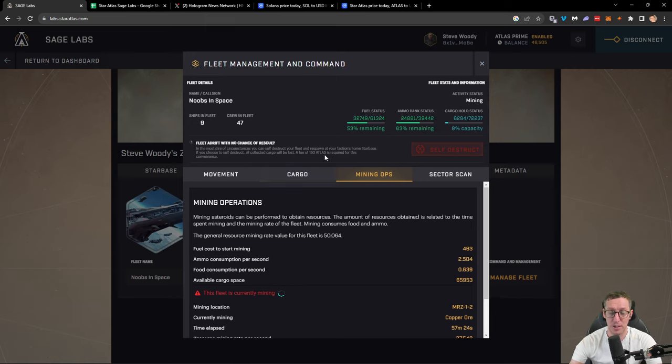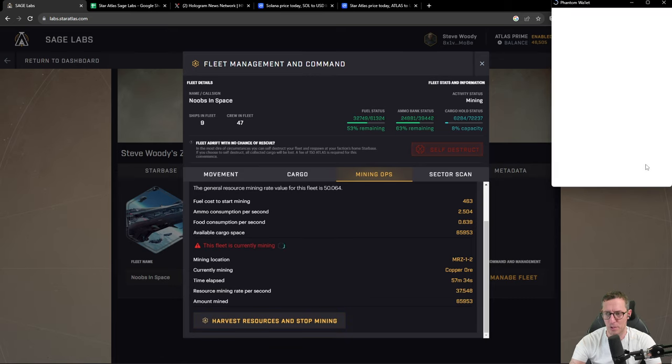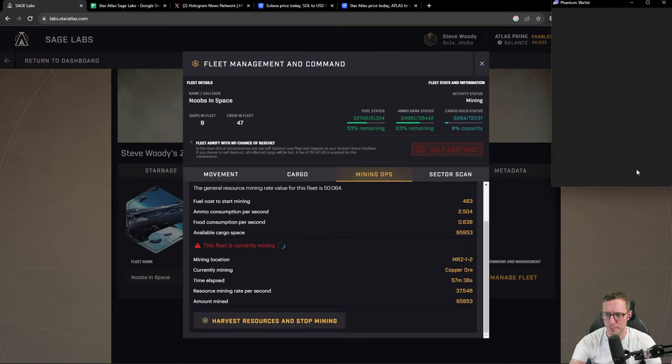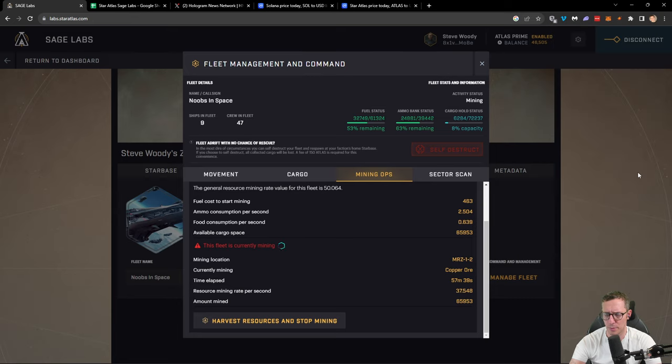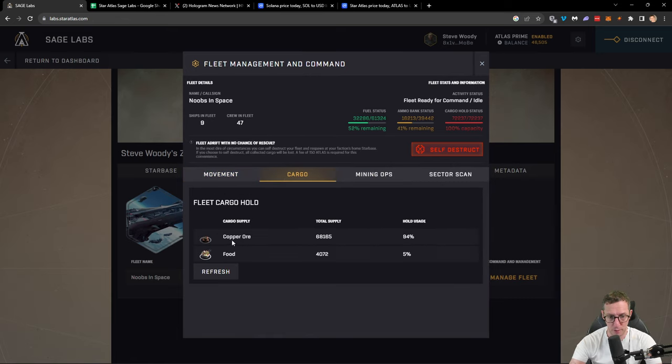The reason that button exists is: if you get caught moving somewhere and run out of fuel, you need to destroy your fleet — and it's irreversible. So let's try again: harvest resources and stop mining. Hopefully this will work this time. That looks like it's stopped — fleet ready for command. Again, do not click the self-destruct button. Now I need to dock my ship on the space station. It's now going to be docked. We need to do another transaction — this one is going to cost 0.15 Atlas. So let's make a note: Atlas is currently priced at $0.0014, which means docking costs about one cent in US dollars.